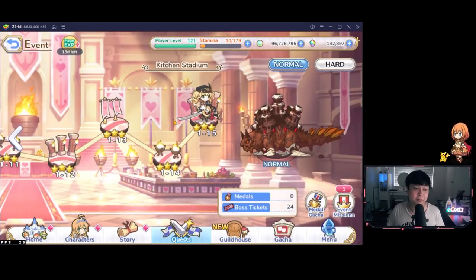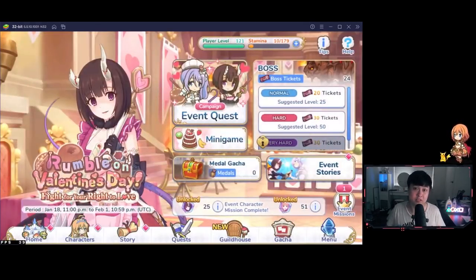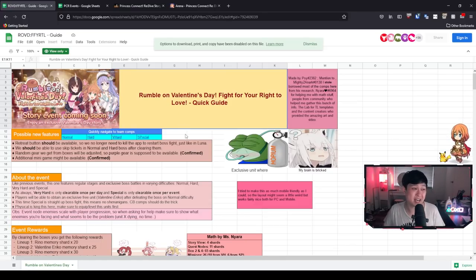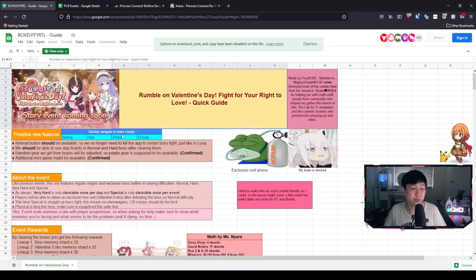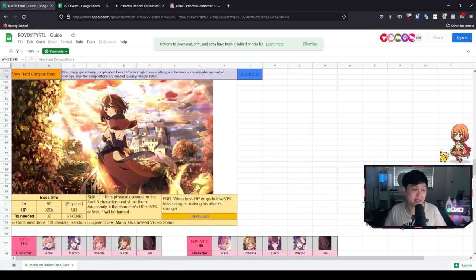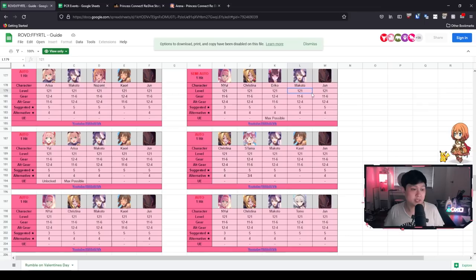Let's get into the team comps for the very hard boss and the special boss. Welcome to a whole bunch of different team comps and guides compiled by different people. The comp I used to clear the very hard boss on day one was found in this spreadsheet — shout out to Sai and everyone who helped put it together. There are value ratios and other details, but the main things to focus on are the team comp links.